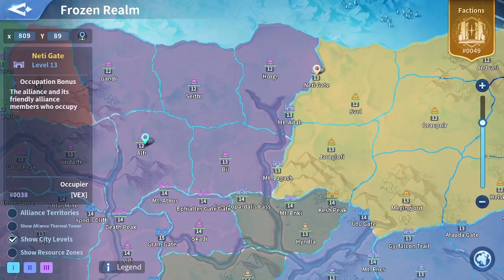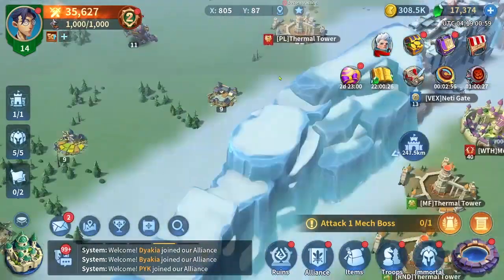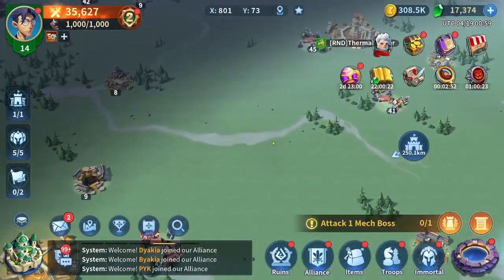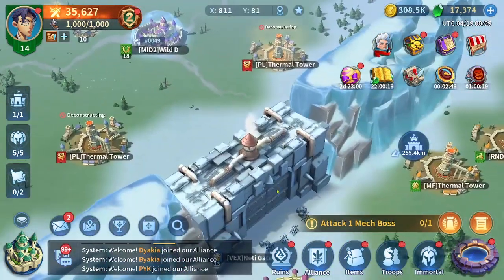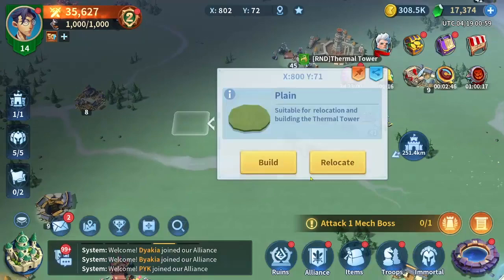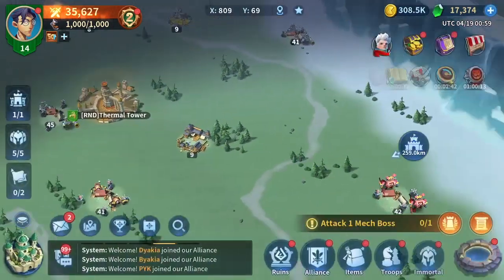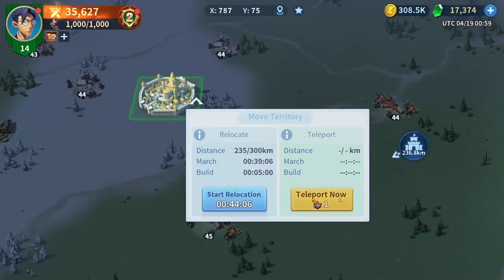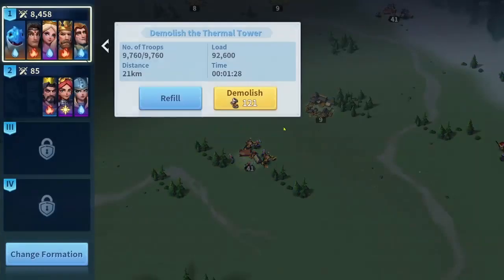For example, let's choose this gate here. We are in server 49 playing this GvK versus server 38 and 145. So they took our gates here and we are trying to dismantle the towers, so I'm going to use my territory reports just to hide here and let me now dismantle this tower.